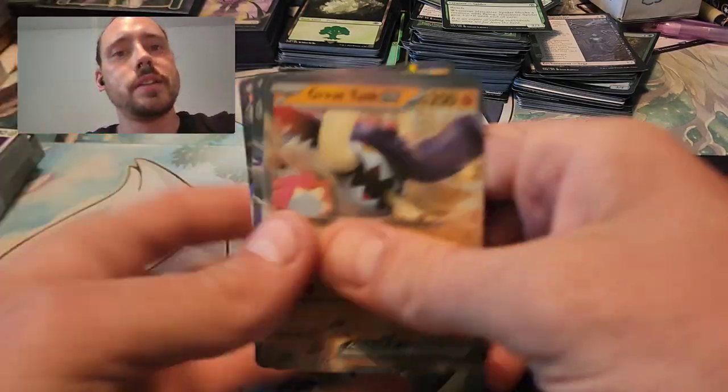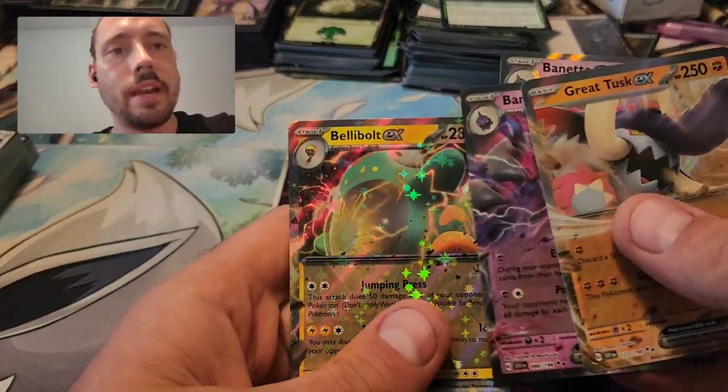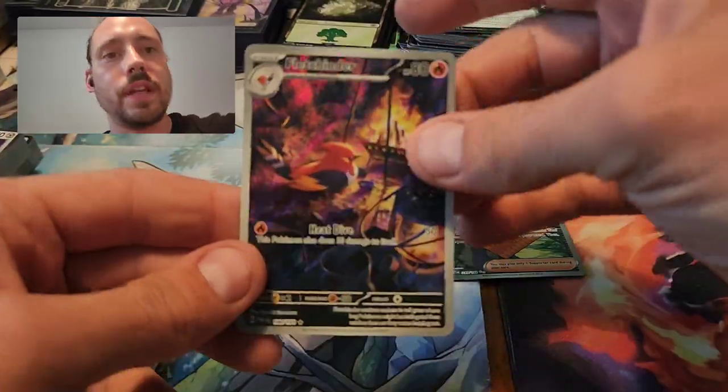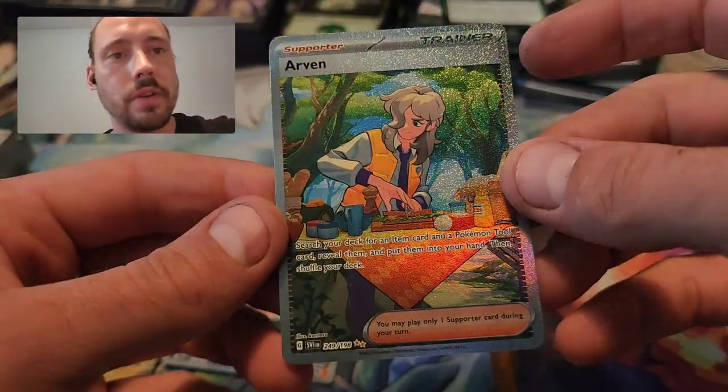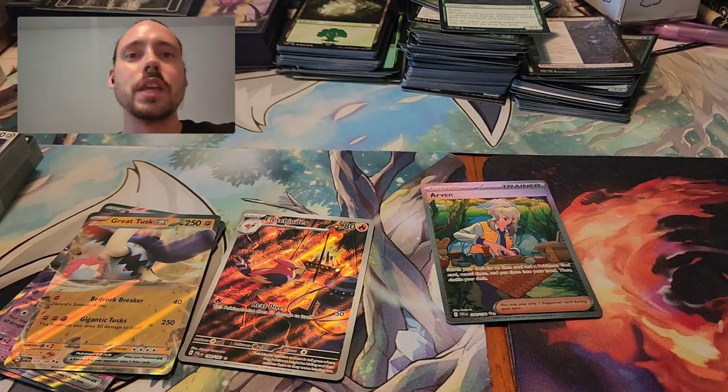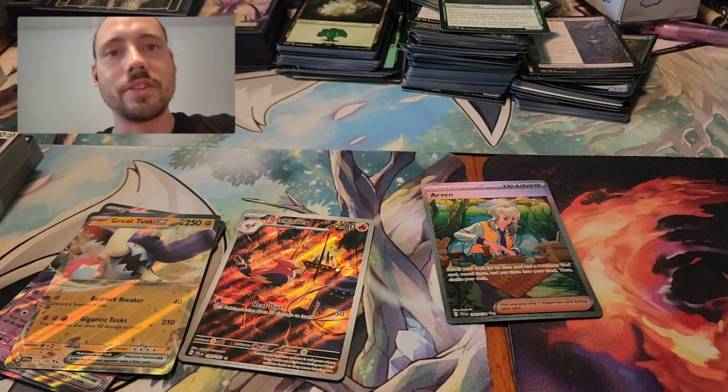So just a couple normal EXs: Great Tusk, Tubanette, and a Bellybolt. The Fletchender Illustration Rare, and the Arvin Special Illustration Rare. Anyway, thank you very much for watching, and please consider subscribing.